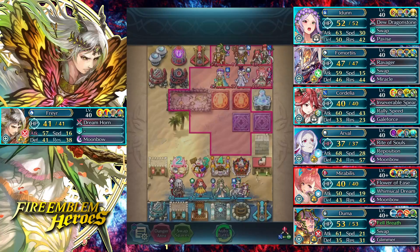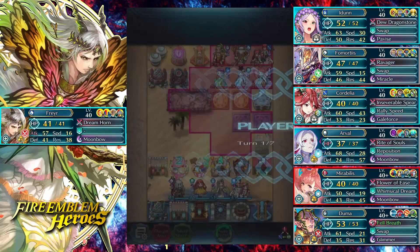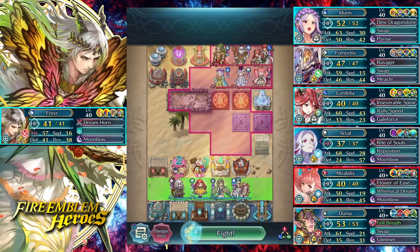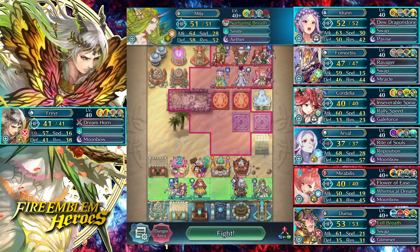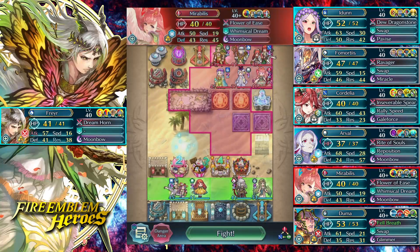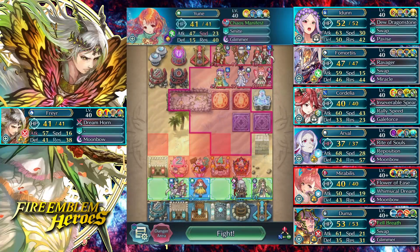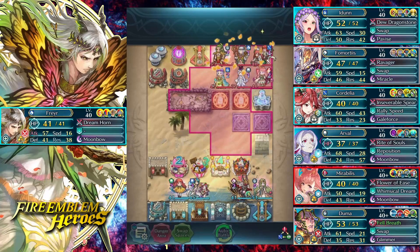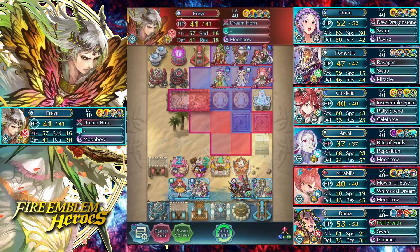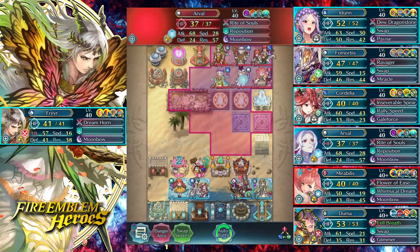We're going to switch to chaos season to demonstrate. I'm going to line up Embla with the entire enemy team so she can inflict her debuffs, and we'll have Mila in this corner to try to isolate Mirabilis. Yune and Thor just do their debuffs regardless of positioning. Right there we had the visual effect for Dreamhorn go into play, and as you can see there is absolutely nothing wrong with any of these defensive units.